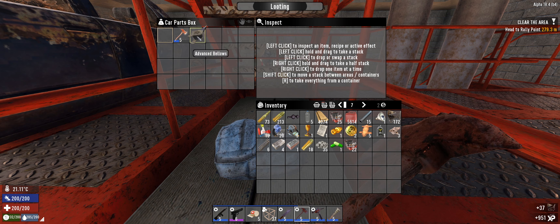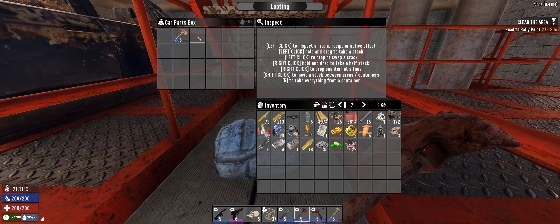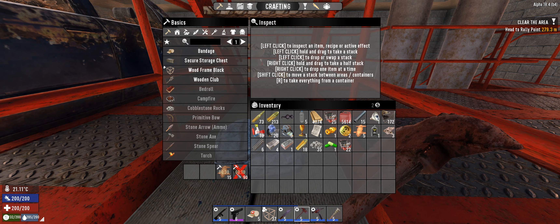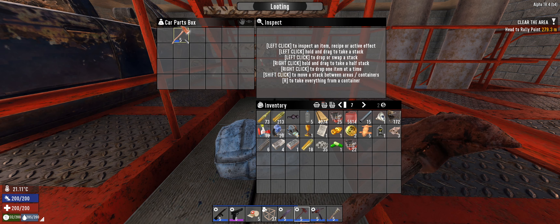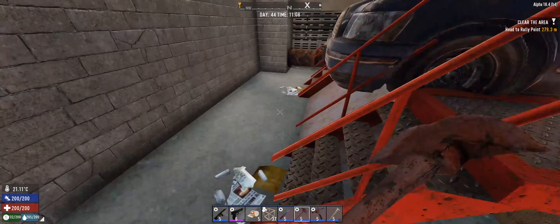Some knowledge that we already have — we don't need any more of these and they're not worth anything to sell. We'll scrap it down. What do we actually get for that? 15 leather, that's not bad. I'm gonna scrap the fire axe as well.